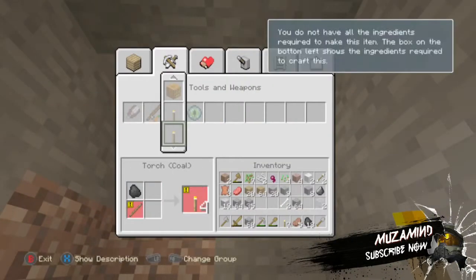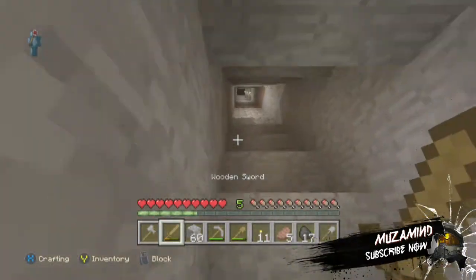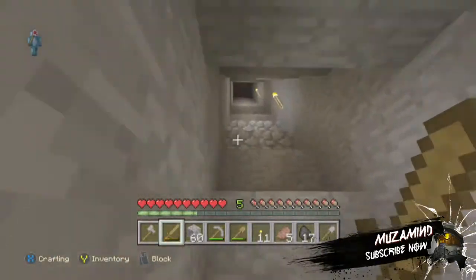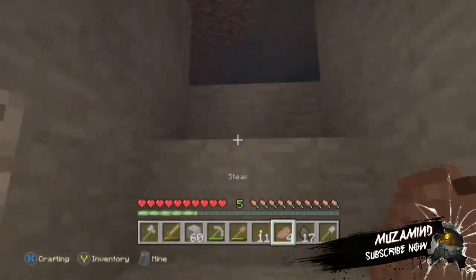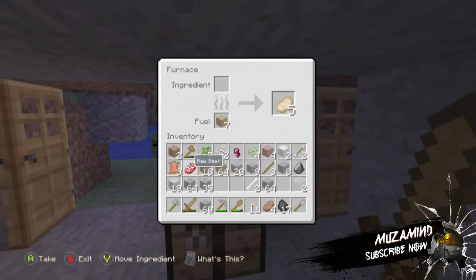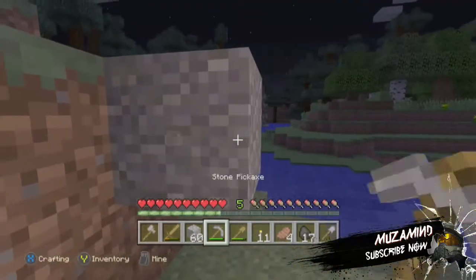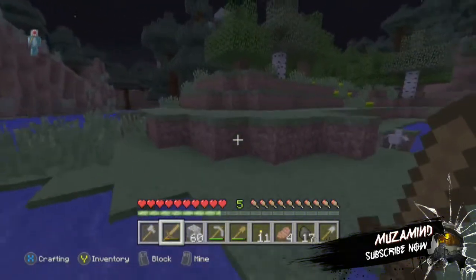Let's just make some more torches, I'm gonna go back up a second. Today guys, I really need iron and redstone and things — I need to get some cool stuff. Let's get some food, let's cook some raw beef. There's a creeper — okay, I didn't blow up anything, thank goodness.